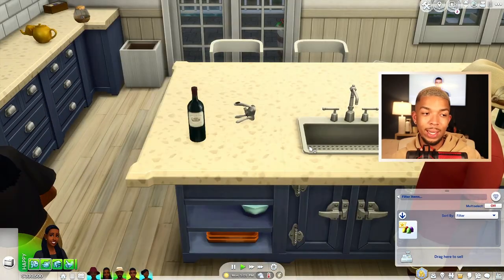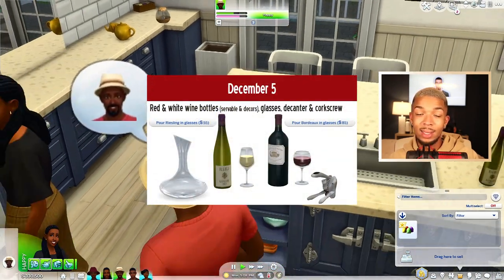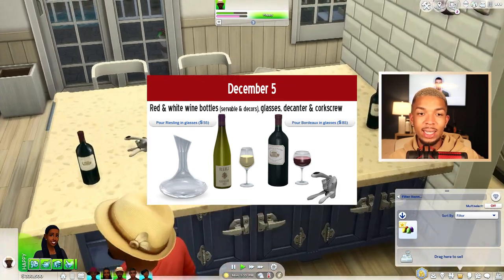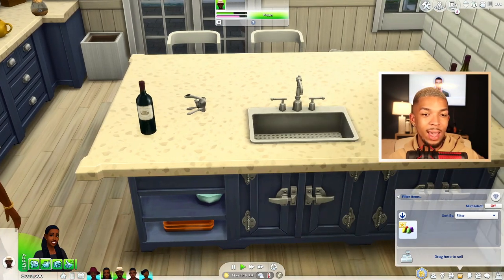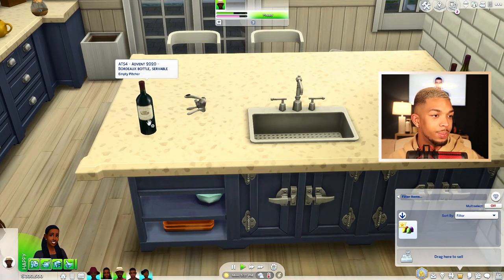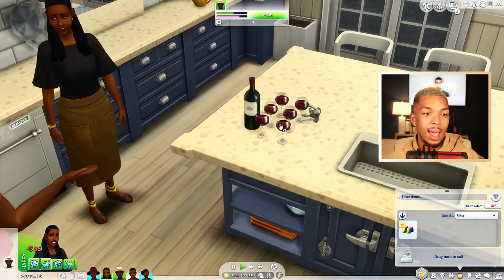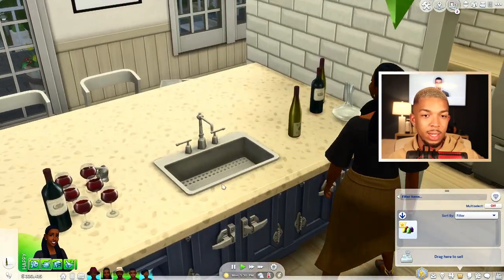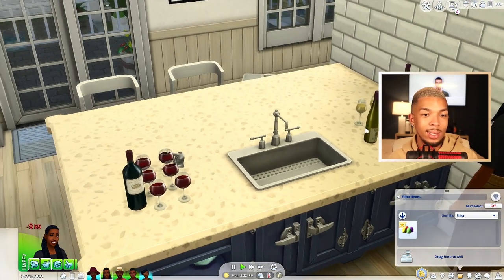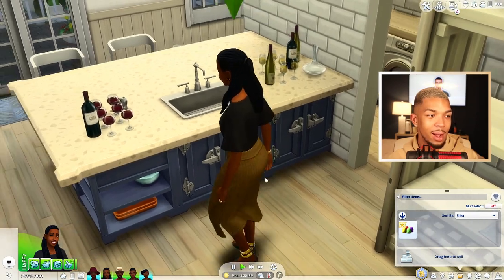Since we're on the subject of drinks, in the Advent 2020 calendar there are also these wines and decanters. These decorative pieces come with servable bottles — we have a Bordeaux and a Riesling. If we click on the bottles, you can pour the Bordeaux into glasses and they will show up. The same thing with the Riesling — press pour in glasses and six glasses will show up so you can drink and be merry.